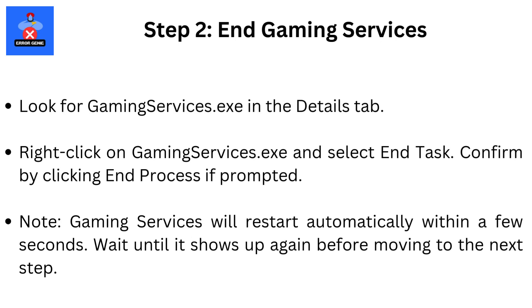Step 2: End Gaming Services. Look for GamingServices.exe in the Details tab. Right-click on GamingServices.exe and select End Task. Confirm by clicking End Process if prompted. Note: Gaming Services will restart automatically within a few seconds. Wait until it shows up again before moving to the next step.